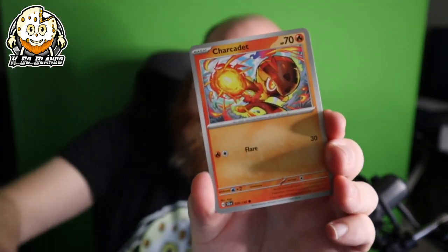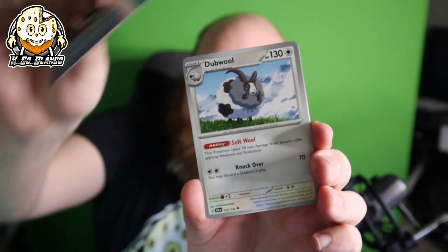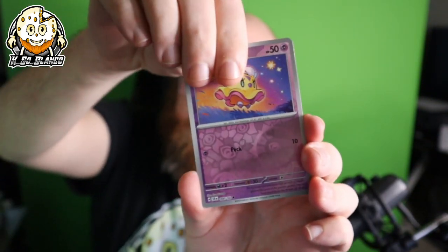Last hanger pack right here, then we move into the booster bundle of Stellar Crown. Mash that like button and subscribe — it really does help out with the luck on getting that Squirtle art rare. Last hanger result: Double Swellow, Flittle. We struck out on the hanger packs. It's okay — we got six more packs with the booster bundle. Remember kids, if you're ever using a knife, never cut toward you, cut away from you — I found out the hard way when I was seven.